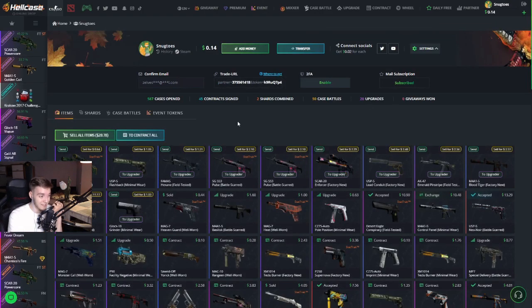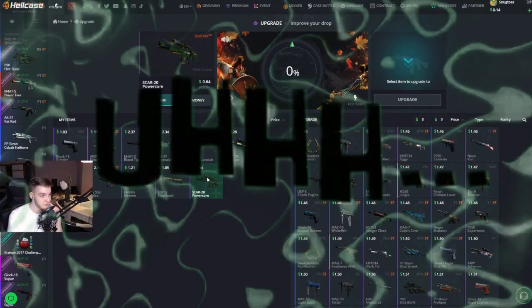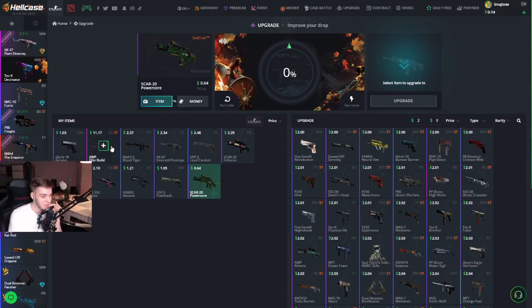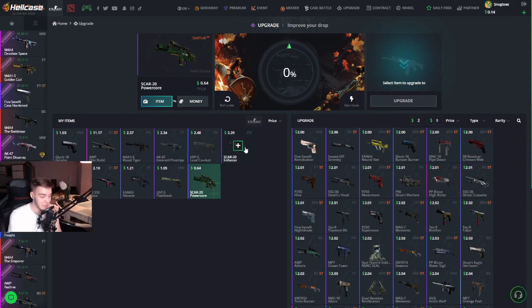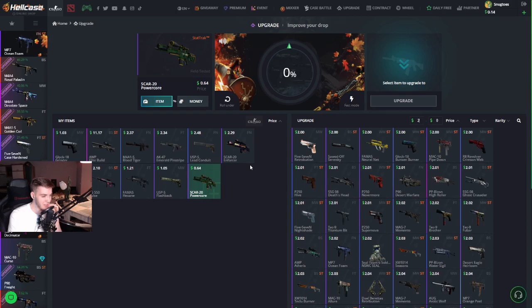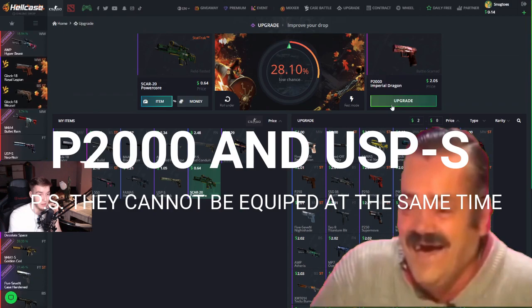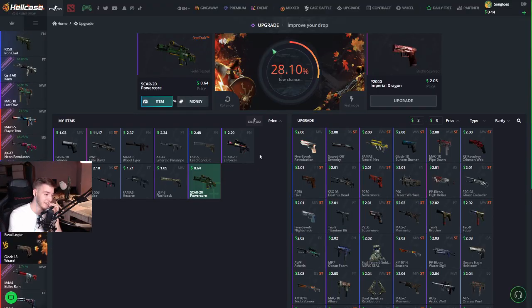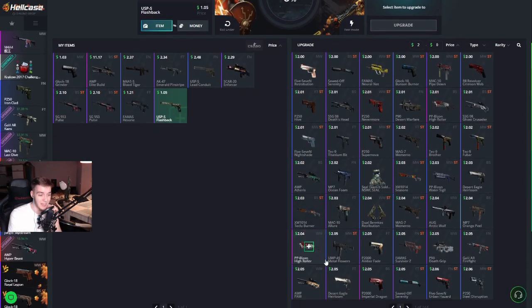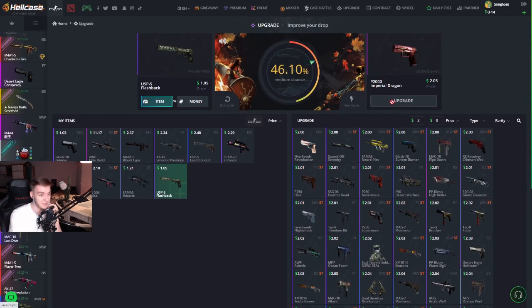We started with $28 and we're at $28 right now. What I'm thinking is we're gonna go for some upgrades. What are we missing for a nice loadout? We got Glock, AWP, M4, AK, USP, auto sniper — we're kind of missing a P3000. There you go, for an imperial dragon at 28% — let's see if we can make this happen. Sadly not, but I'm thinking we are gonna get one. I actually like the lead conduit more, so we're gonna go for this one again.